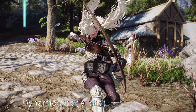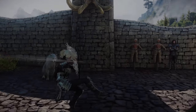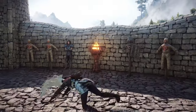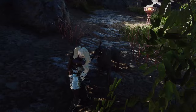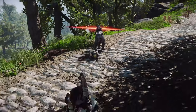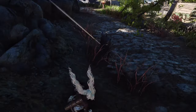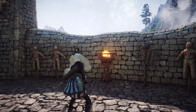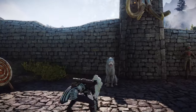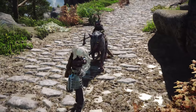Next up is the Dynamic Dodge Shot mod. This mod introduces an evasive maneuver while shooting arrows. You can move left, right, or backward while drawing the bow, and by pressing the right mouse button, you can execute a dodge action. This is particularly beneficial when enemies approach you closely while you're attacking with the bow, as it allows you to shoot an arrow at the enemy while dodging, creating distance once again. Keep in mind that this mod adds a dodge shot activated by pressing the right mouse button, not the actual dodge key. Also, note that the invincibility period for this dodge is 0.8 seconds.